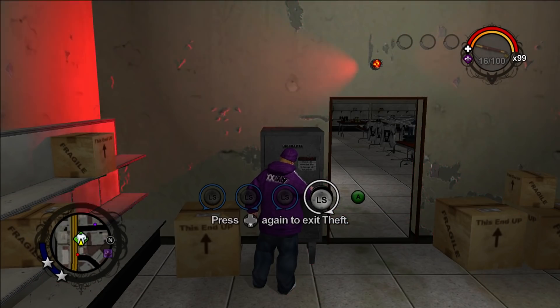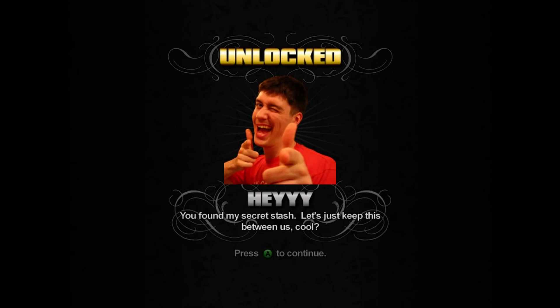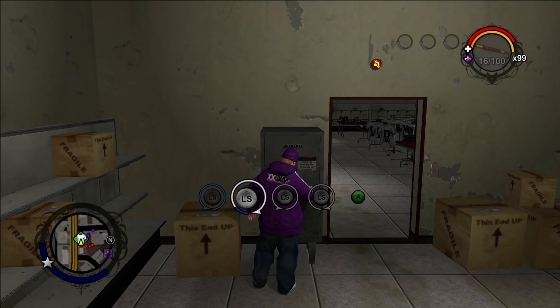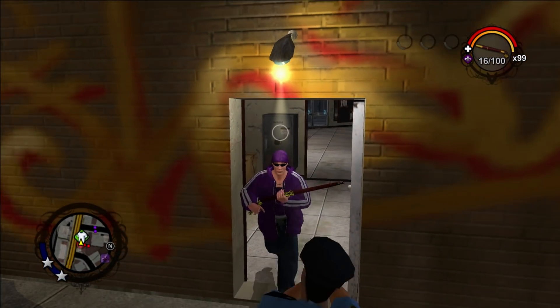Lastly, exit the safe, then walk — not run — out the back door. If all was done right, you'll see the infamous Secret Stash screen. This will more than likely take you a few tries, so it may help to have the no cop cheat ready so you can try over again without constantly getting shot.